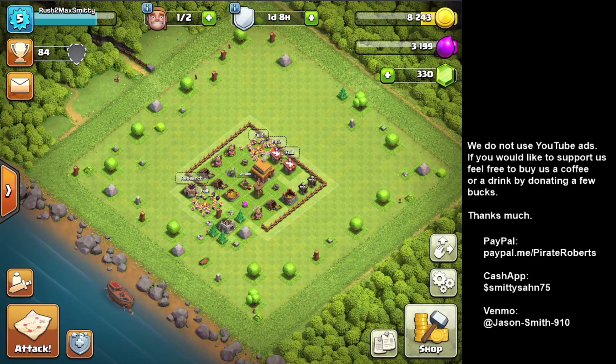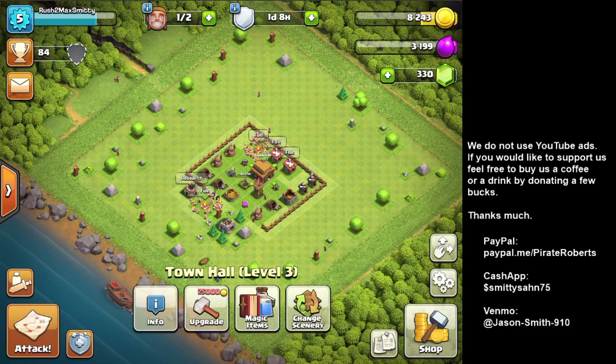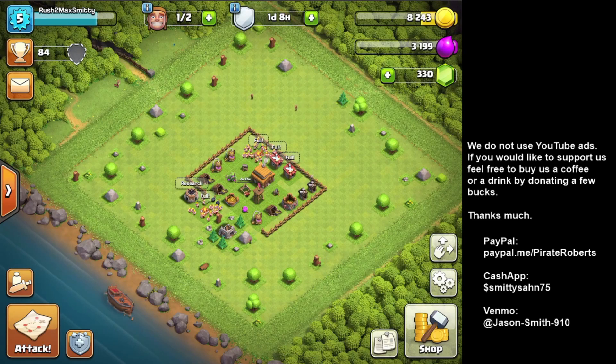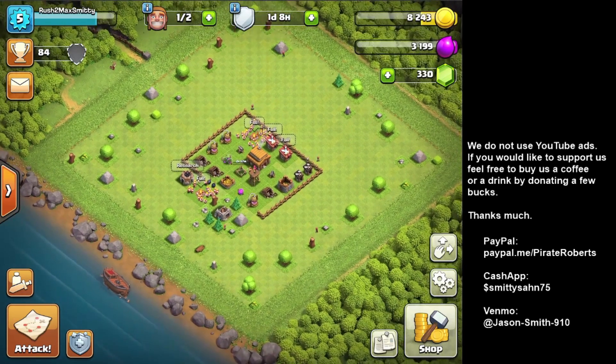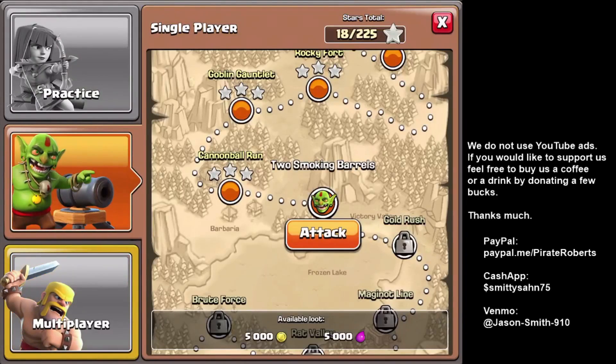The only thing I need to do now is just do some attacks to get gold and elixir, get troops upgraded, get all my storages upgraded, and then go up to Town Hall 4. Within just a few hours I should be able to get to Town Hall 4. Once I get those up I'll come back — actually I'll just do one more since I have troops.